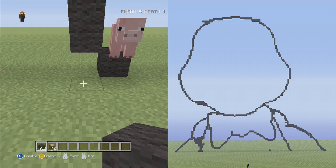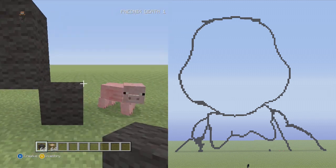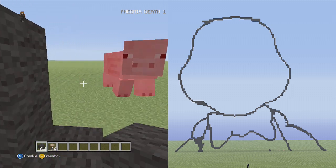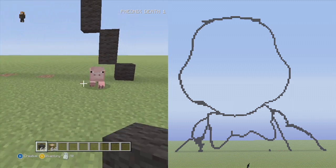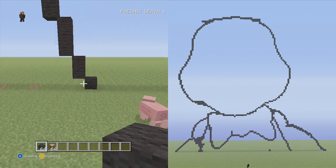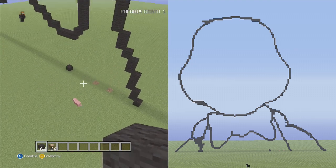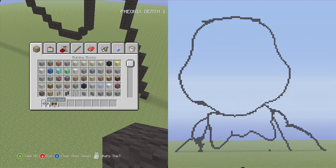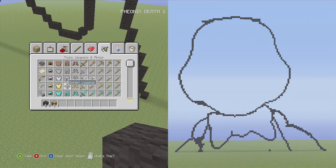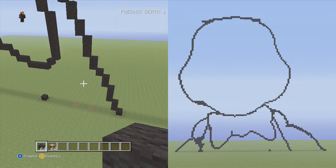But we really need to finish the arms. Ah, there's a pig in the way. Get out — don't touch my pixel art! You disobedient. Go back up, fool. All right. Where's he going? If he touches my pixel art again, I'm killing him. All right, we're all good.